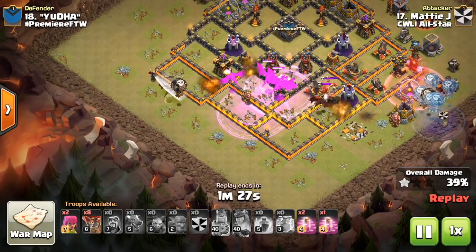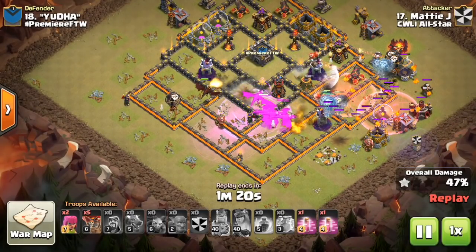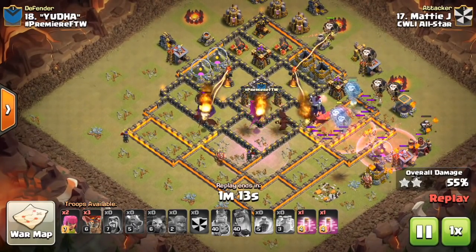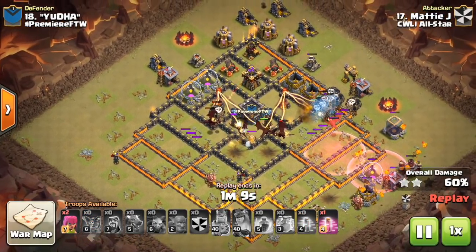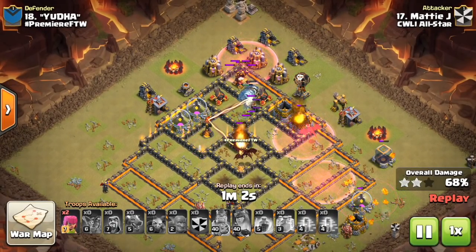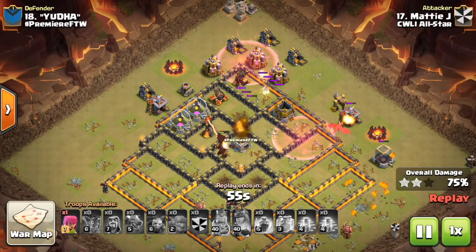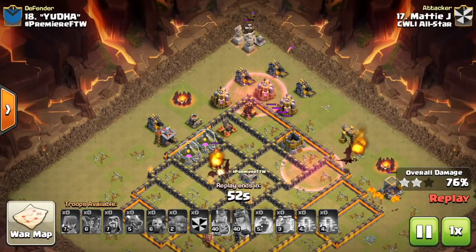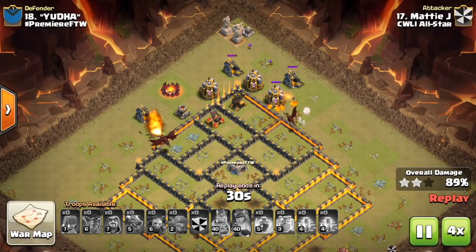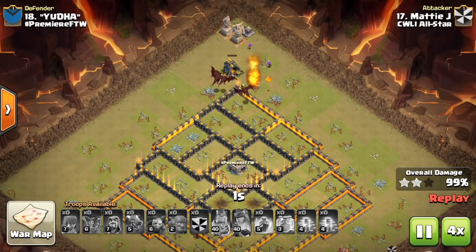There's the CC Lava Hound, a clone spell, and a haste - basically turns one loon into about seven or eight loons with two haste spells. Gets that air defense at three o'clock taken out, and also comes in and gets many more defenses taken out while the dragons are still working. There's that last haste with a few more loons for the top air defense, still has a few dragons going. Doesn't quite get that air defense with those loons, but one loon will crash onto it. That one loon is still up - a little bit scary - but he's going to barely get the three star here. That one air defense doing work, but it can't take out these troops quick enough. Dragon gets on it, it goes down. Nice attack to Matty J.